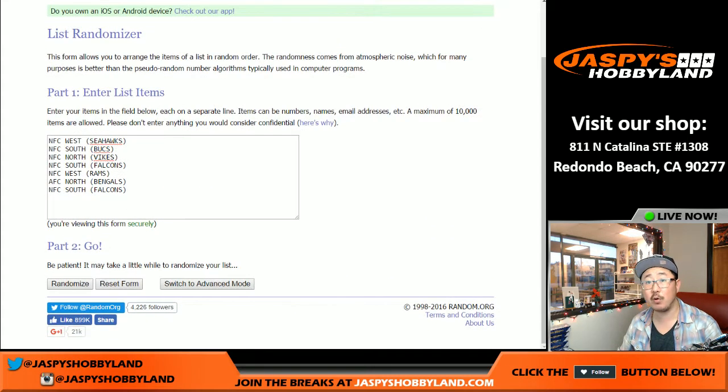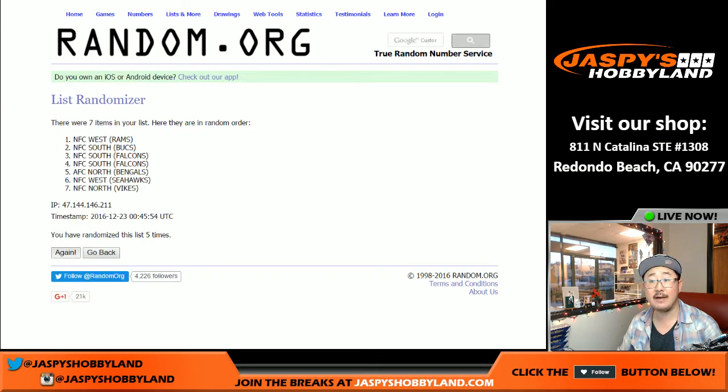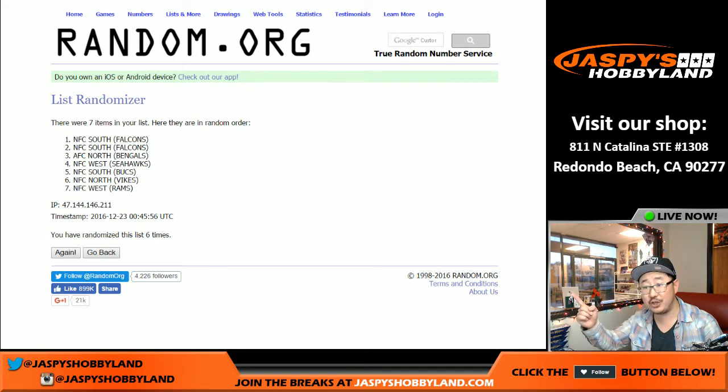Once again, two and a four, six times for the book. NFC South has the odds — Falcons. There you go, NFC South. That will be Stianos with that one. That's the break — random division number one of the brand new Preferred Football from JaspiesHobbyland.com. We've got plenty more: random divisions, random hit breaks, and pick your teams — all of that on JaspiesHobbyland.com.